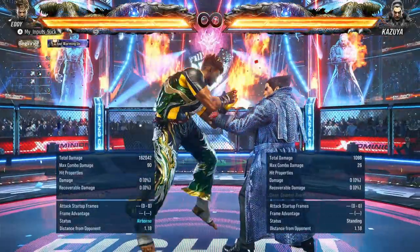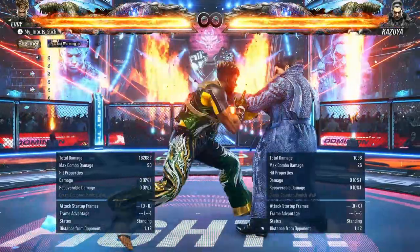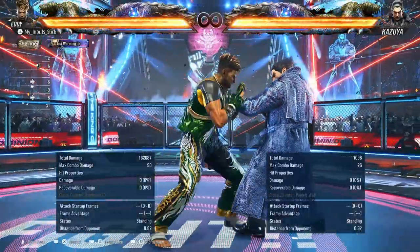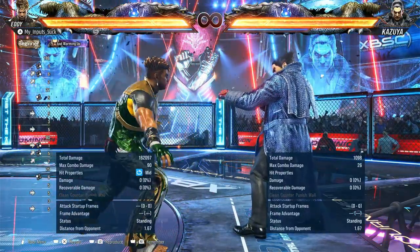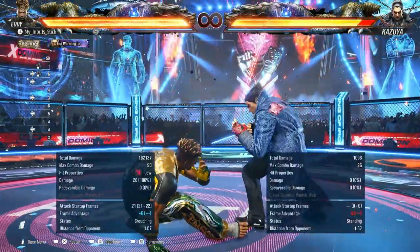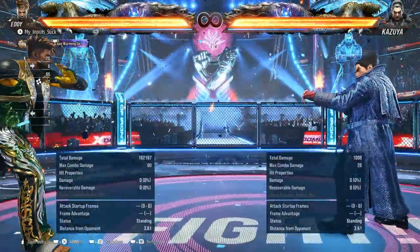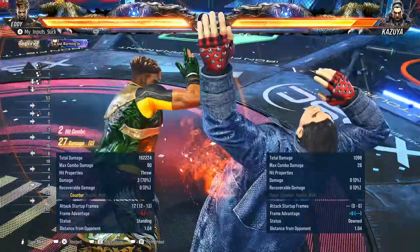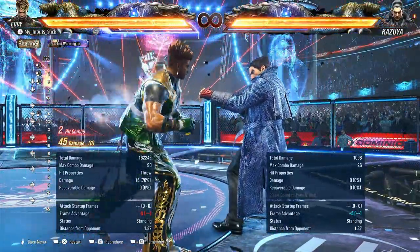Up forward 4 — this is such a cool move. Plus 12 into negativa. On block you don't actually get the negativa, which sucks, but it is safe. And I mean, it's a homing mid — still pretty good overall. Forward forward 3 — plus 6 on normal hit, you can see Eddie kind of evades quite a bit there. But once again, counter hit into guaranteed throw. Eddie has — that's just going to be a nightmare to deal with.